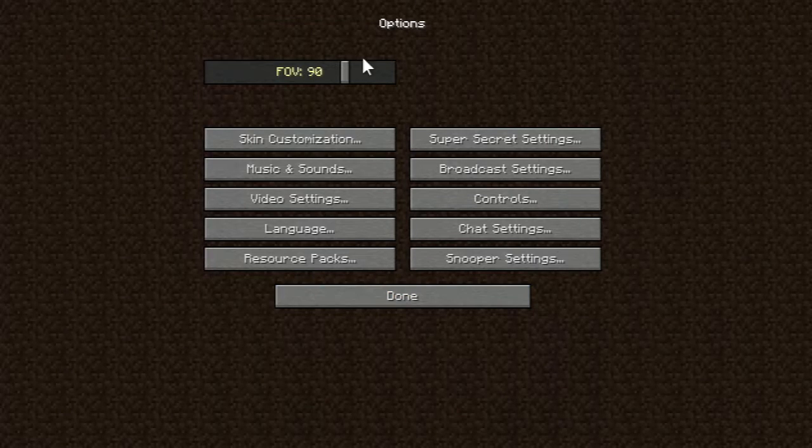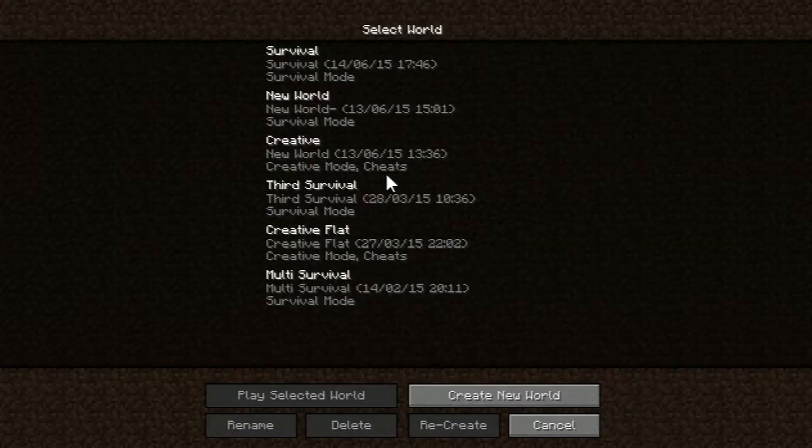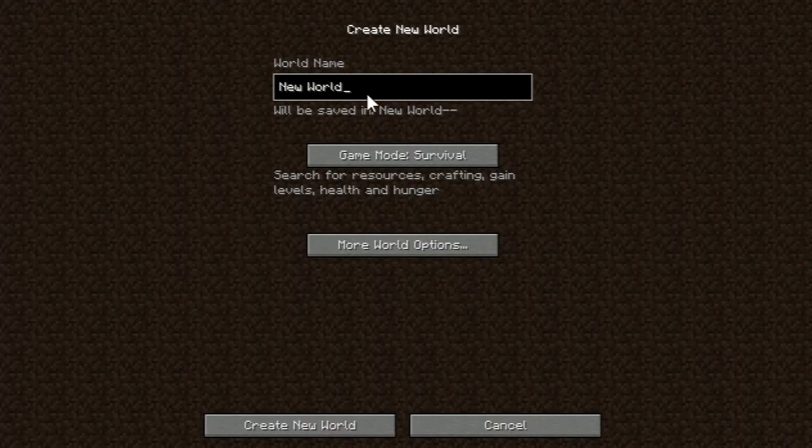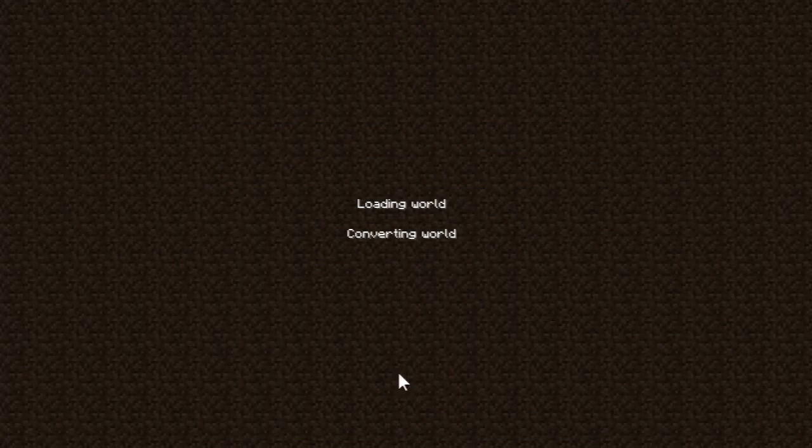I'm gonna go through my settings so I've got them on full right now, you can just pause it and read. I'm gonna call this world 'youtube' because it's logical, and I'm gonna use bonus chest because it's just more interesting. So we're just gonna get started creating the new world.